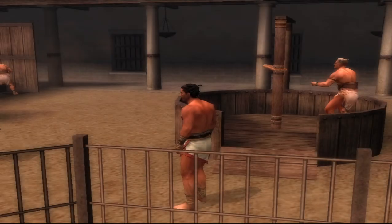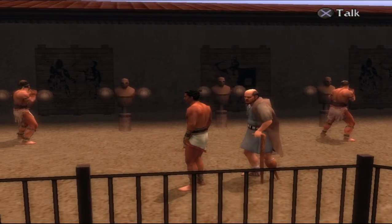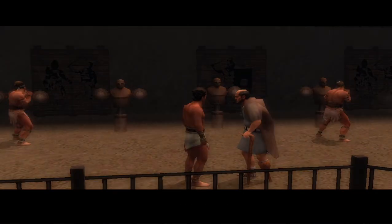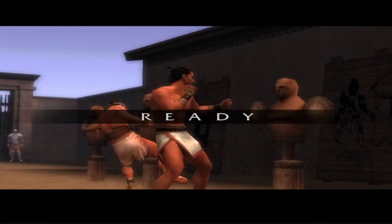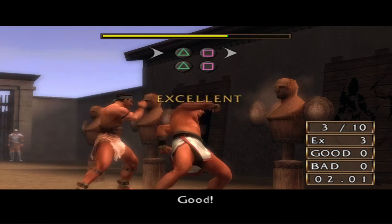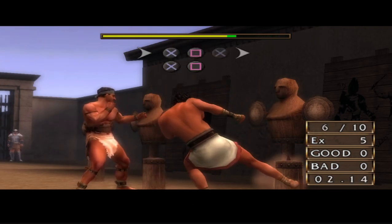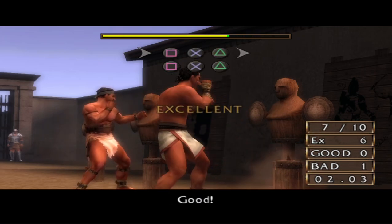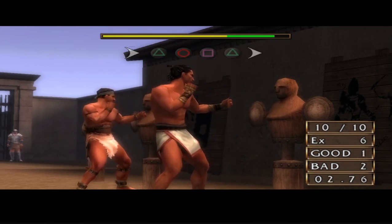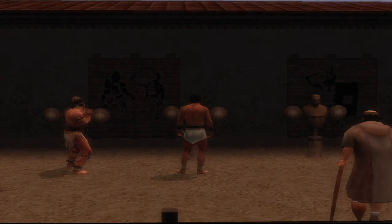So that's four points we'll be able to spend later. It's gotten darker, so we only have another chance for training something else. Let's do striking, I suppose. Attack the target as prompted by the trainer. Four points — only four points. Time to eat.